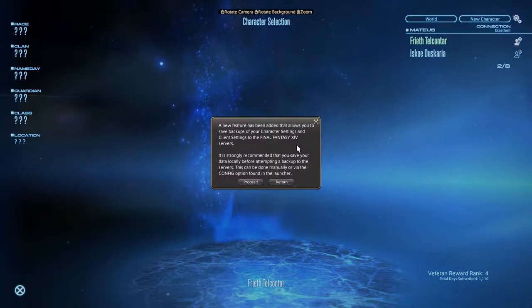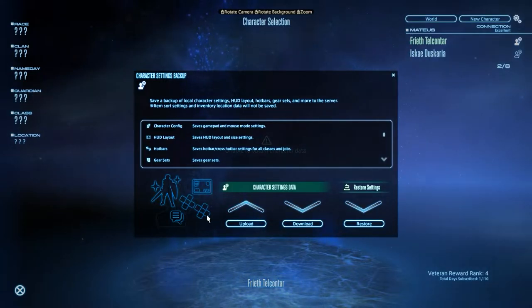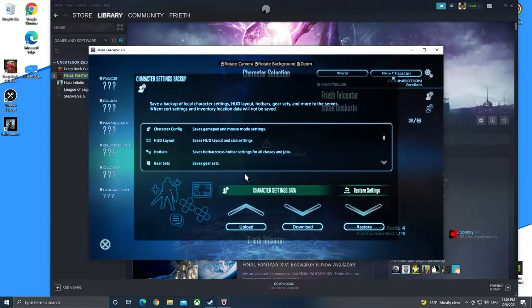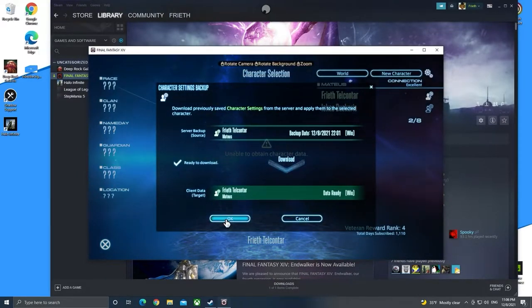When installing on a new PC, it's highly recommended to upload your settings to Final Fantasy XIV's built-in settings tool. This will transfer your heads-up display and related settings to your cloud PC, and save yourself the time of rebuilding all your item sets, controls, and other miscellaneous features. Using this tool will make your HUD go from dud to stud in no time at all.